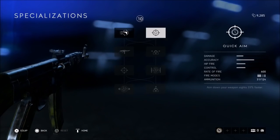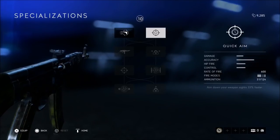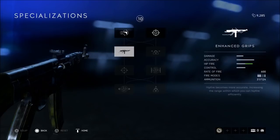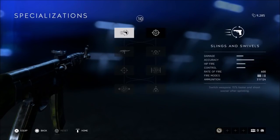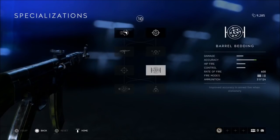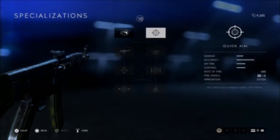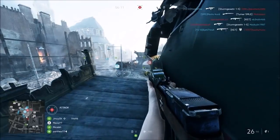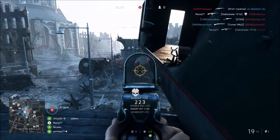The STG 44 is meant for medium range type of gun fights. You won't be getting long distance kills with this gun. If you're more aggressive and want to make this gun even more aggressive, go with the left side — this will make you win more gun fights up close. If you want to make it compatible with longer distance rifles, go with the right side. I find both options very good and useful.